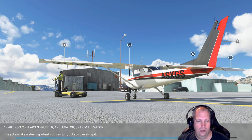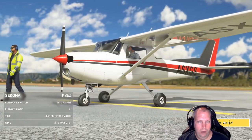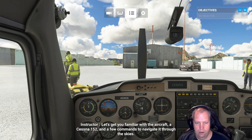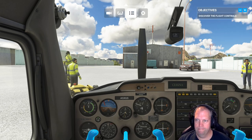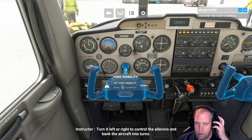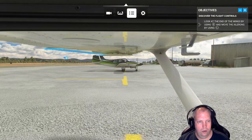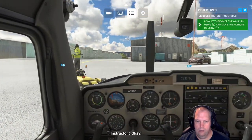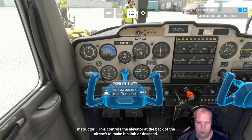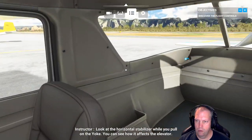I wonder if real pilots get a kick out of this game. In front of you is the yoke — it's like a steering wheel. Turn it left or right to control the ailerons and bank the aircraft into turns. The difference from a steering wheel is you can also pull or push on the yoke: this controls the elevator at the back of the aircraft to make it climb or descend.